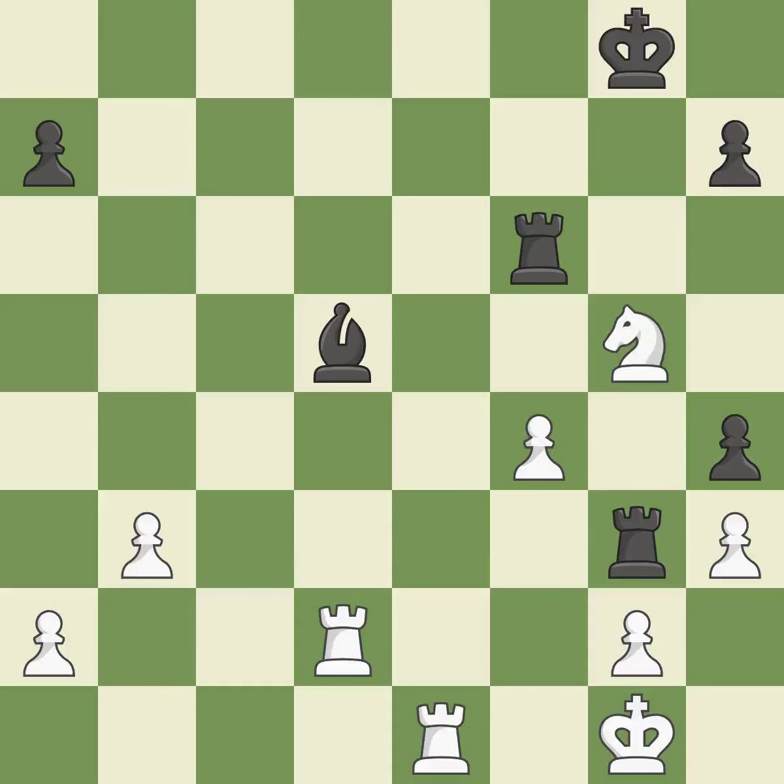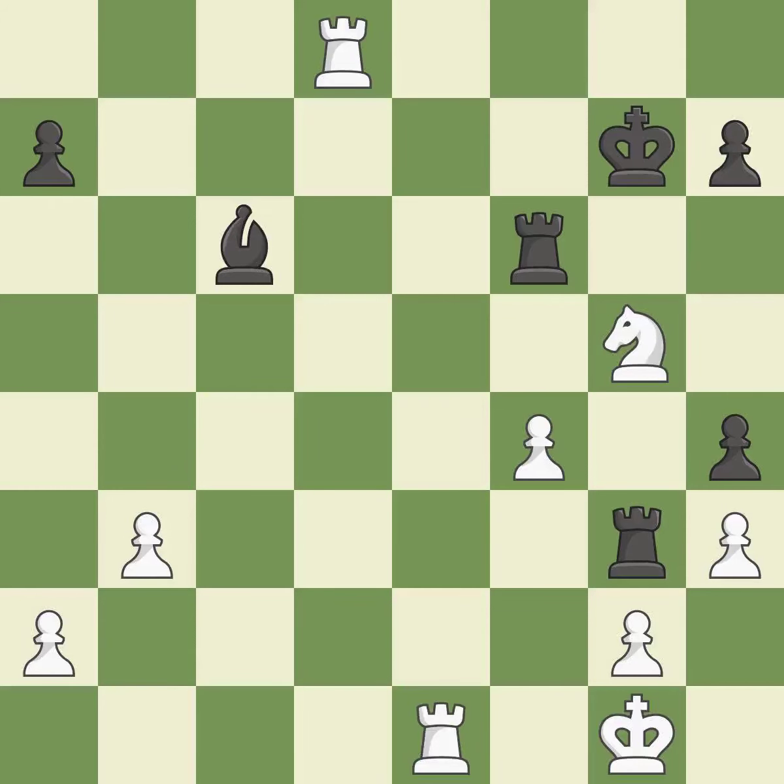By posing a threat to a bishop and compelling it to flee, this gains a tempo — ideal. The bishop is now in a secure position. That's good; this steps away from the checking rook. This is the start of the endgame and black is losing.